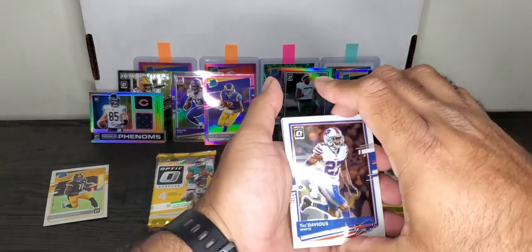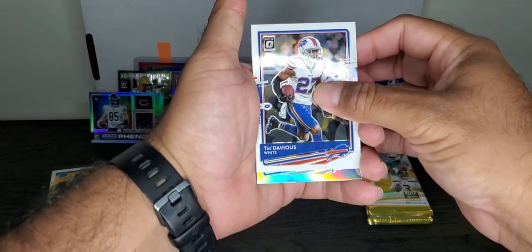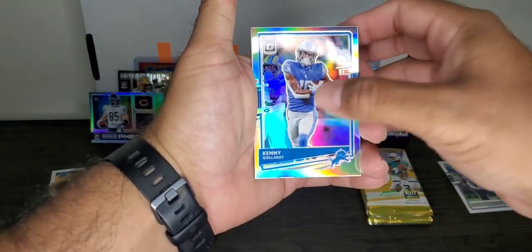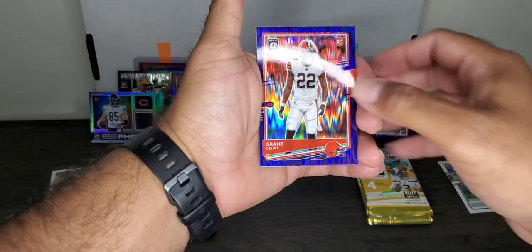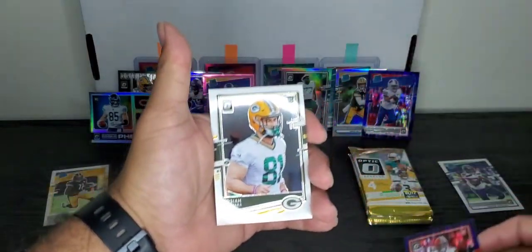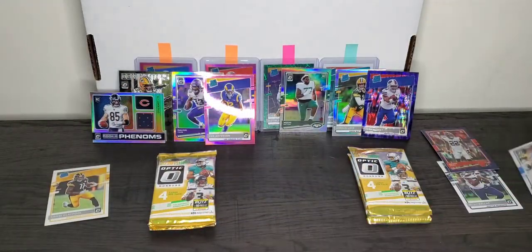Got a Silver in this one — it is Kenny Golladay, Silver. The Purple is not a Rated Rookie. Grant Delpit — I have a bunch of him. And a Regular Rookie. So another Silver and a Purple Shock Regular Rookie, and Golladay was Silver.